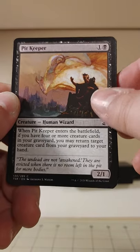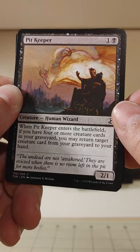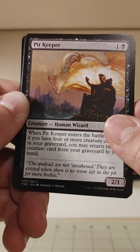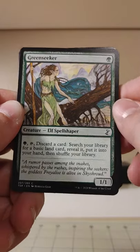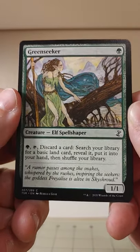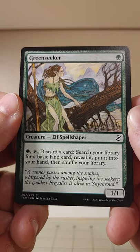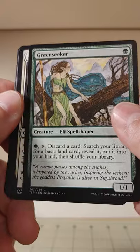Pit Keeper — if you have four or more creature cards in your graveyard, you can return somebody from your graveyard to your hand. He's the Keeper of the Pit. And we've got the Green Seeker: tap and discard, search your library for a basic land card, reveal it and put it in your hand, then shuffle.